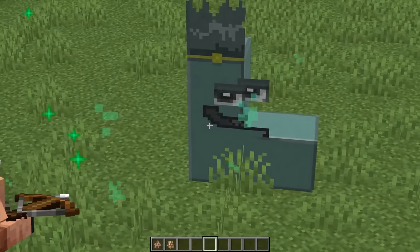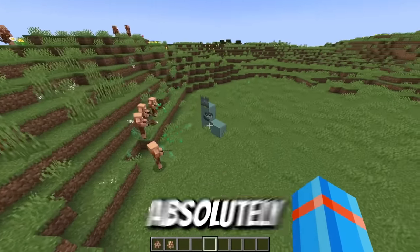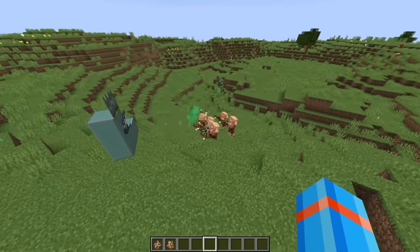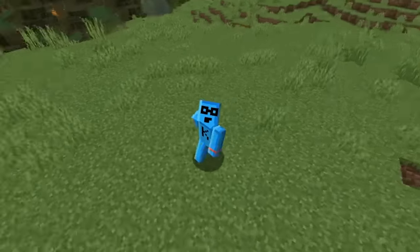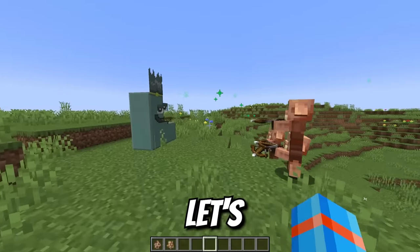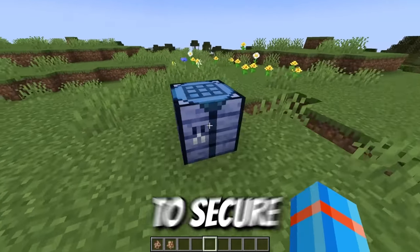Look at that sly look on his face as these piglins are absolutely blasting him with arrows. They're actually hitting the piglins back and knocking them out. If this works to reflect that laser beam from F, that's going to be huge. But let's just bring in one more letter to secure this victory.